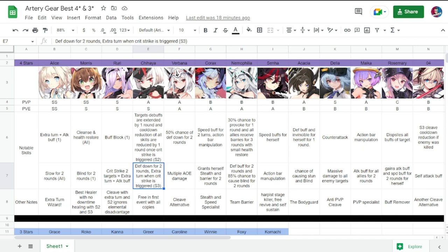Next is Verbana — PvP A, PvE A as well. Notable skills are a 50% chance of defense down for two rounds on enemies and multiple AOE damage. She can actually be a good cleave alternative.